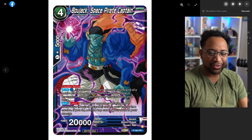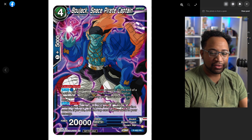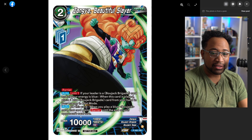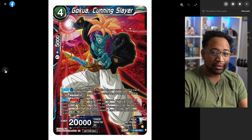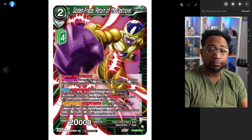It's a Bojack Space Pirate Captain — it's a 20k double striker played for one, I believe. At the end of the combo, if you have three or more energy, you add double strike to this. When an opponent attacks, you choose one of your mono-blue Bojack cards in energy in a combo, and if you do, add the top card of your energy to deck. I actually like this card. I do wish it had barrier, but I think the reason it doesn't is because of the other card which already has barrier.